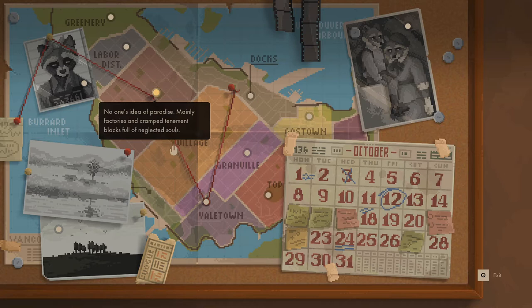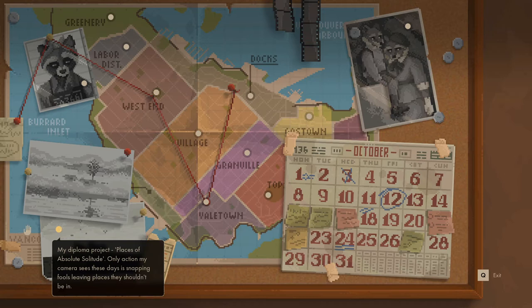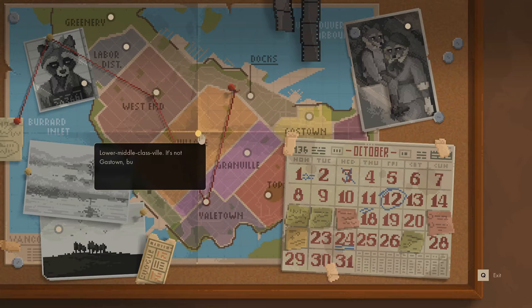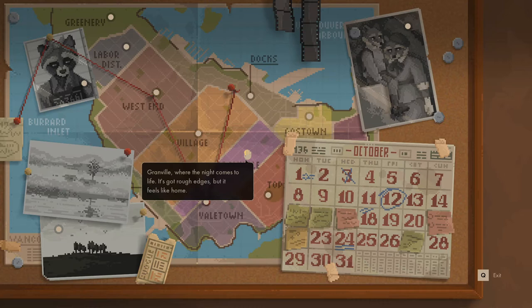West End — 'No one's idea of paradise. Mainly factories and cramped tenement blocks full of neglected souls.' Who's this? Ah, Pianetti — 'you beautiful dangerous renegade you. Maybe one day you'll settle down and call me again.' My diploma project — 'Places of absolute solitude. Only action my camera sees these days is snapping fools leaving places they shouldn't be in.' Village — lower middle class. 'It's not Gastown but it's respectable enough. I grew up there on the border with West End.' Vale Town — 'Good place for a nice but expensive date. Museums, fancy halls. I've not been for a long time.' Granville — 'where the night comes to life. It's got rough edges but it feels like home.'